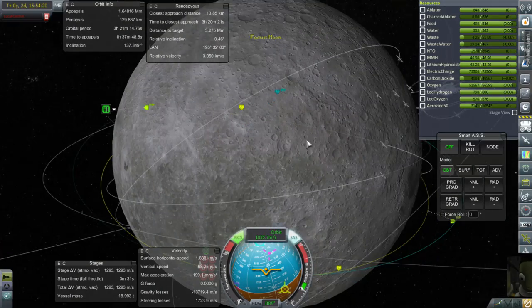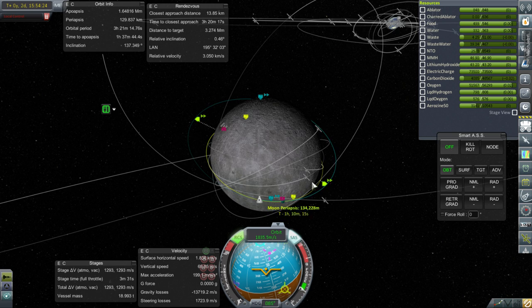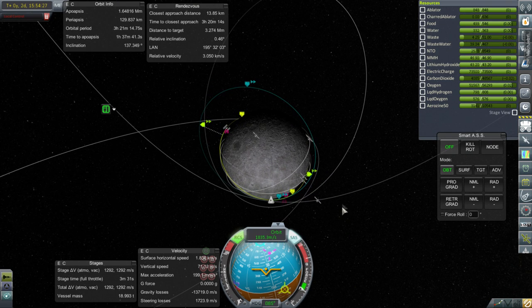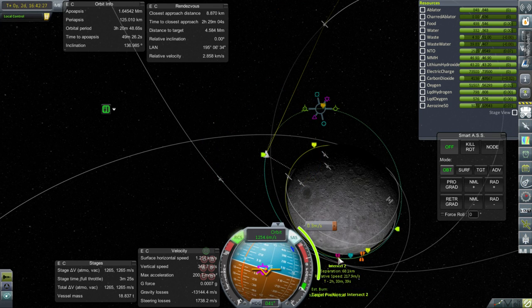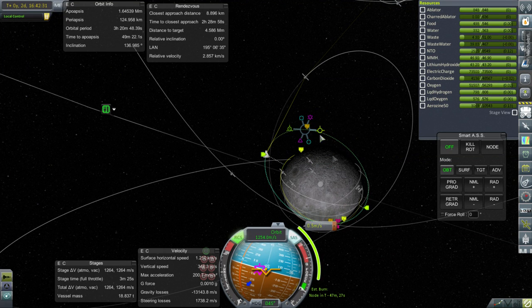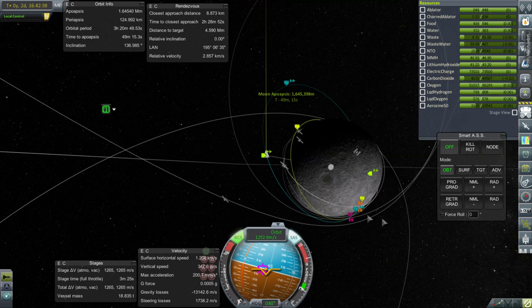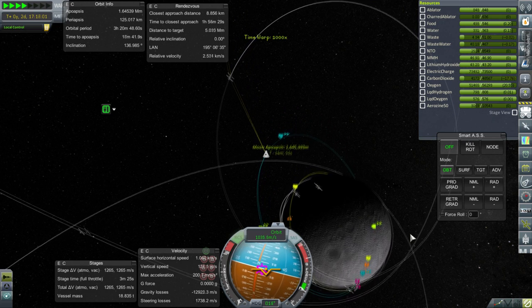It looks like we're still 14 kilometers out. Neither of these intersect points shows anything like that closest approach distance, so that makes it a little hard. I guess we'll just have to go with that 8.9. I'm not seeing it right now so I can't really plan — maybe I could just do an attempted burn with the RCS.